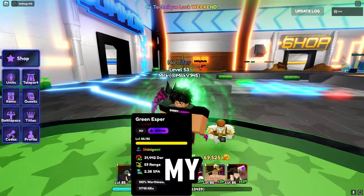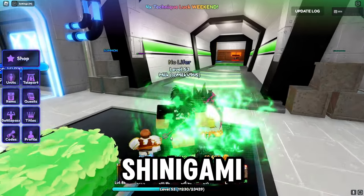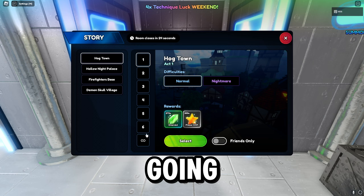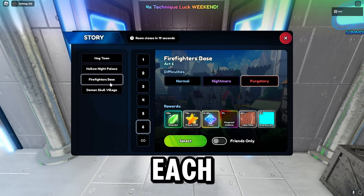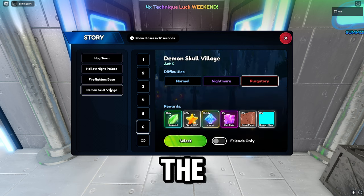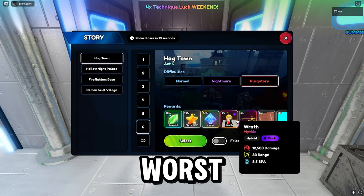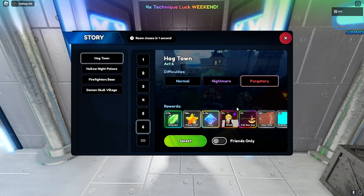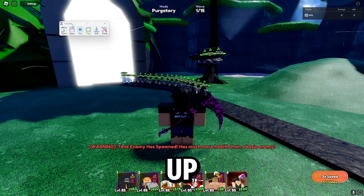I have everything equipped — my Tatsumaki and my Flame Breather. I also have Shinigami but that's completely fine; that's all we need. The mode we're going to do is Purgatory because that is the best way to get jewels. Each map has a Purgatory — the demon one has the best and Hogtown has the worst. We're going to be doing the starter macro for Hogtown.